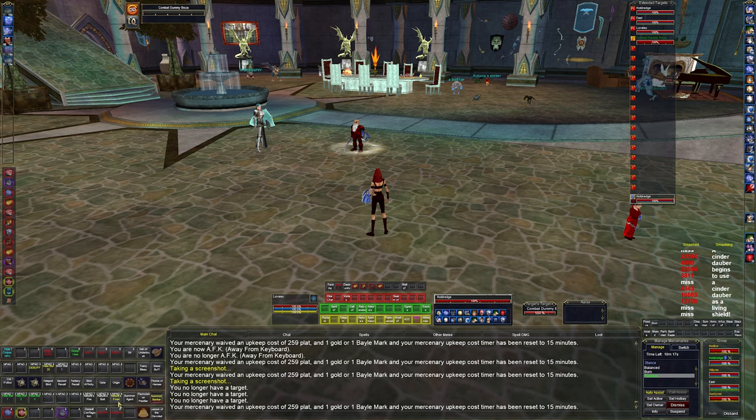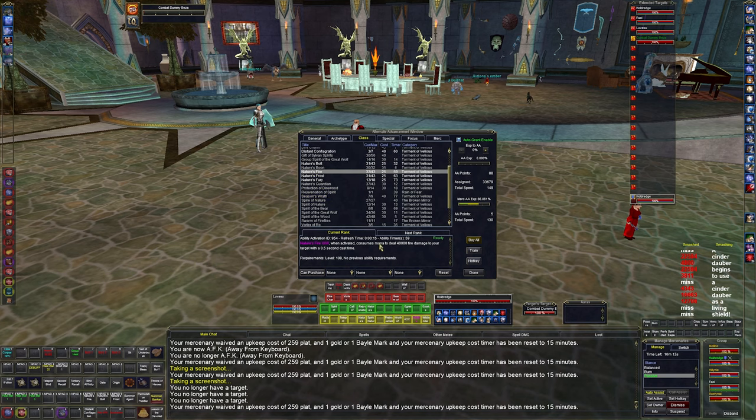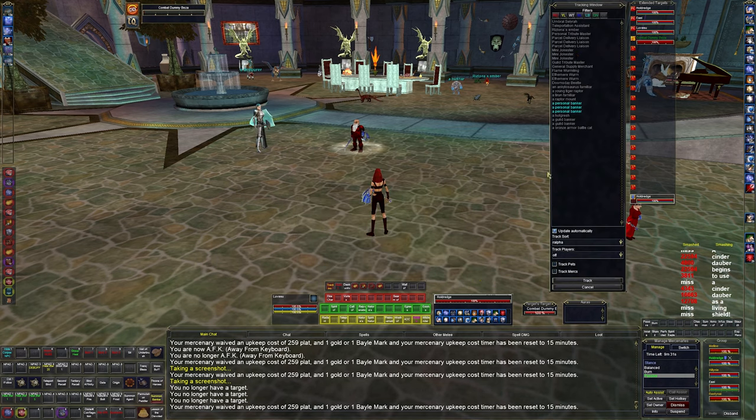Nature's Fire Bolt and Frost are AA nukes that do 36,000 to 40,000 each. Due to the druid's mana drain I drag them in and out as I need more damage. If I'm killing lots of trash it's fine; if it's slow trash I don't bring them in so she doesn't drain mana faster. I also have a tracking macro — I track for named mobs to kill in every video because that's just how I play.